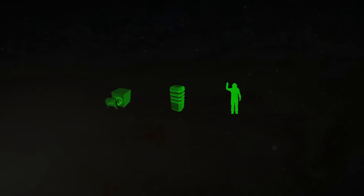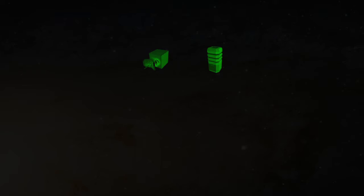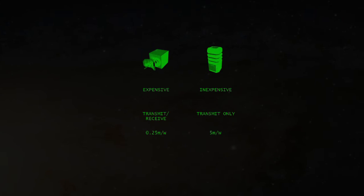Now there are three things that directly send and receive signals in Space Engineers: antennas, beacons, and spacesuits. Beacons are considerably cheaper than antennas, but only transmit. Antennas cost more, but both send and receive.